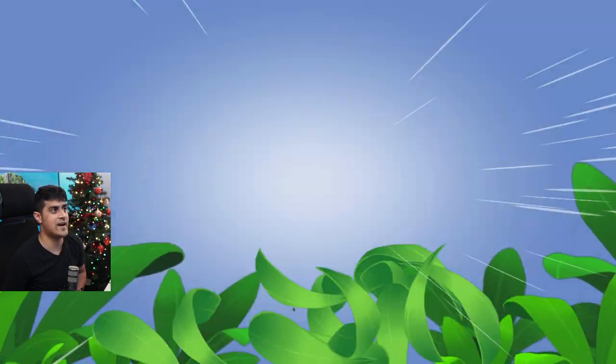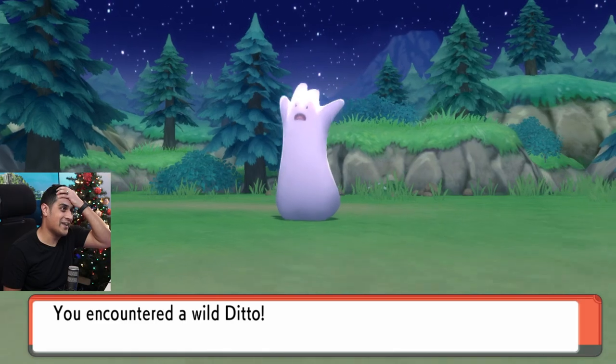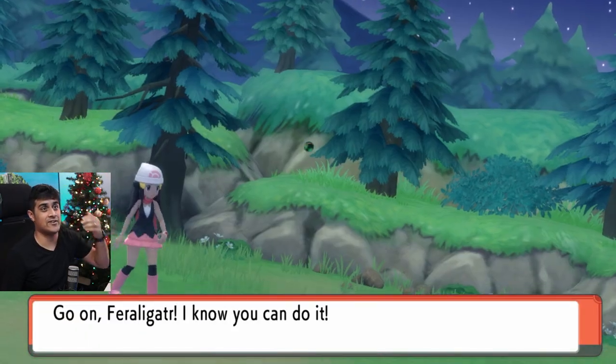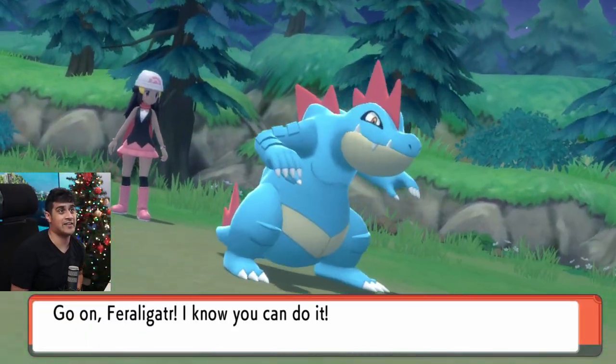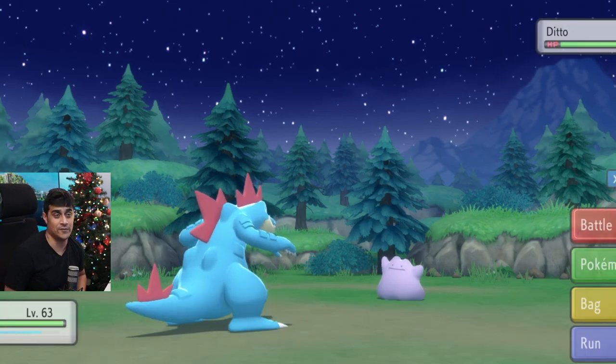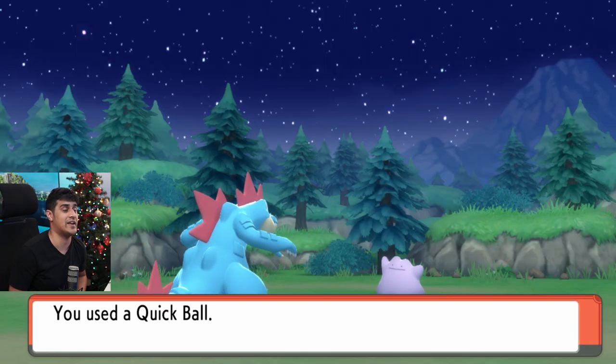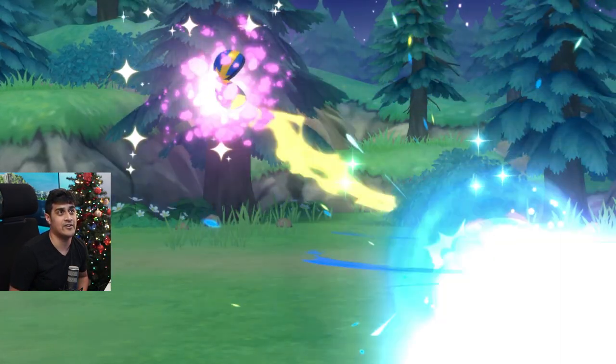Heading to this grass patch — can we get a Ditto? Yes! We got a Ditto. Ditto is here. I throw out my Feraligatr, and this Ditto is going to be easy to catch. Hopefully I can get it with a Quick Ball — it's the first time I'm catching Ditto in this playthrough. So I'm going to throw a Quick Ball out here and grab this Ditto.